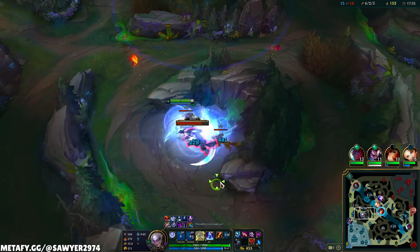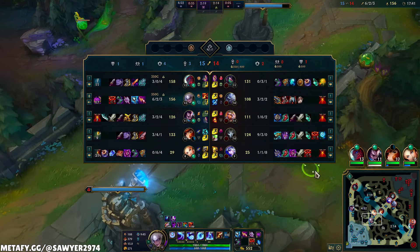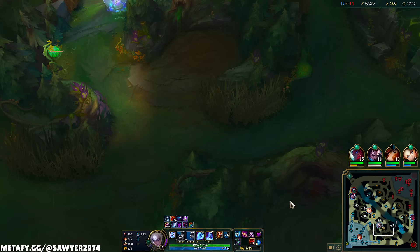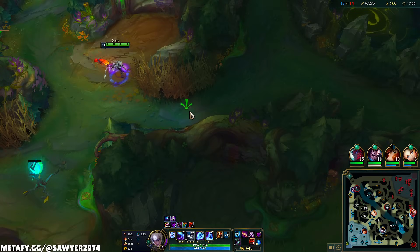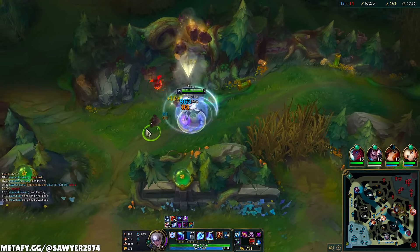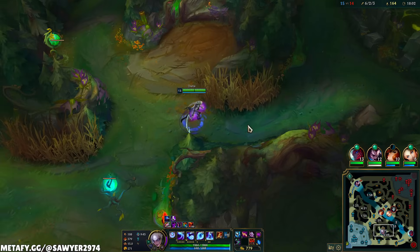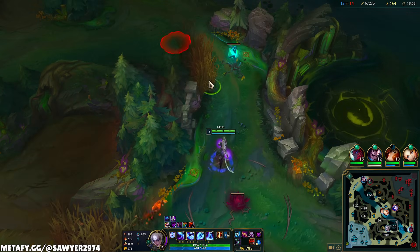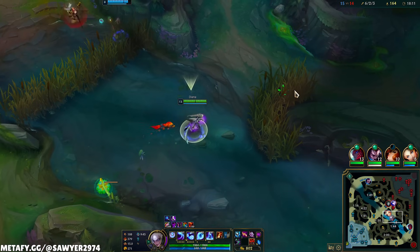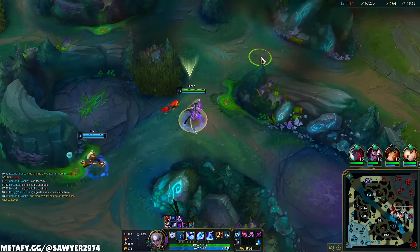They want to say League of Legends is a hard game, but... you farm the camps, you get strong, and you hit the bad guy. Write that down. Moving up the map here even though Red Buff's coming up — my Yone's crashing bot wave, so I can drop the Rift Herald and try to make a play on a side lane. It's way better for me to try to do a side lane play.